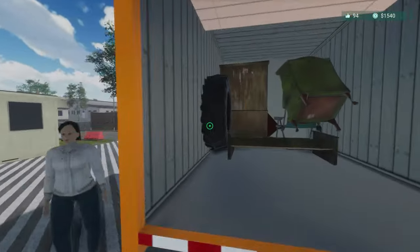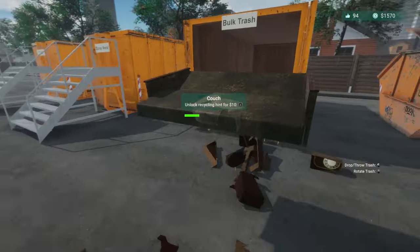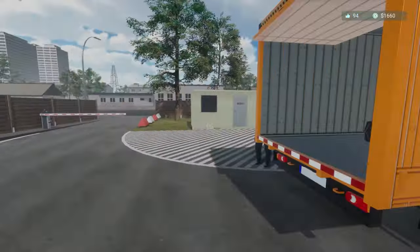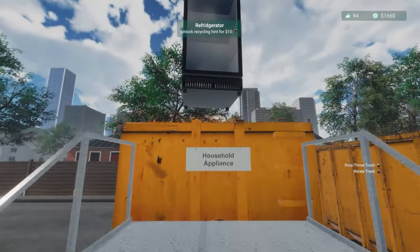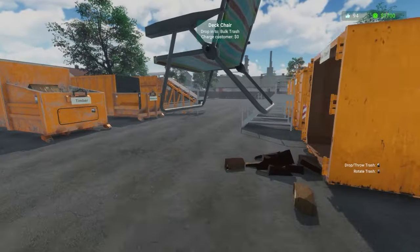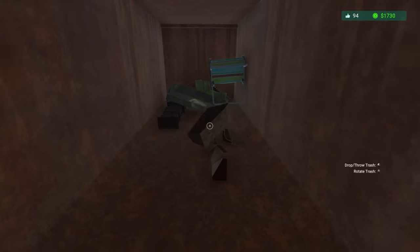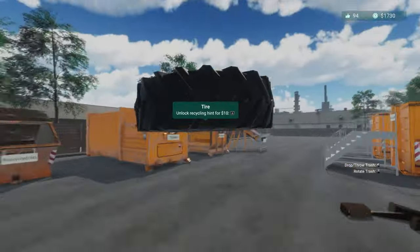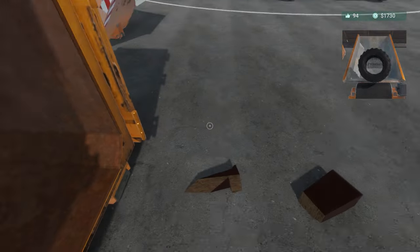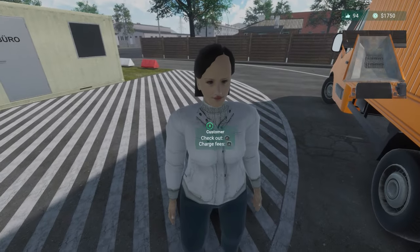An armchair is going to go in bulk trash. This couch is going in there too - that's definitely in need of recycling, I don't think we can really save that. The cabinet is timber. We've got this fridge which is going to be household appliances - those ones can actually break apart quite well. A deck chair is bulk trash. You can pick this stuff up individually and dump it in like this. We'll get rid of this tire - take and go on there, activate. That's getting crushed - gone, gone and gone. Charge customer.